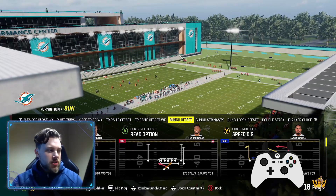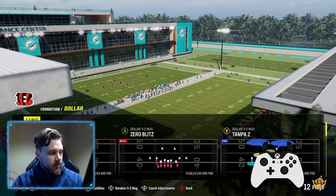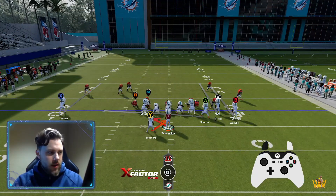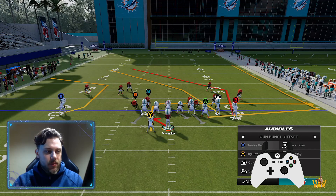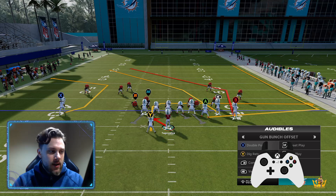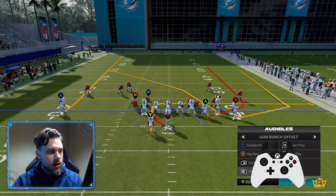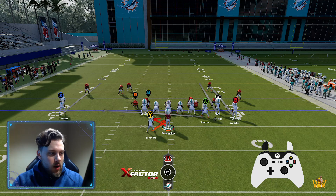First thing — I'm gonna come out in my regular offense. Let's say they're coming out and they want to zero blitz me. We're on the left hash. Make sure you set up your audibles pre-snap — if you don't know how to do that, comment down below and I'll do a video on that. Also make sure you're looking at the bottom right corner for my controller input so you know exactly what I'm hot routing.